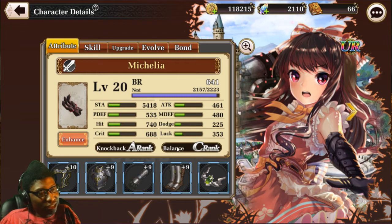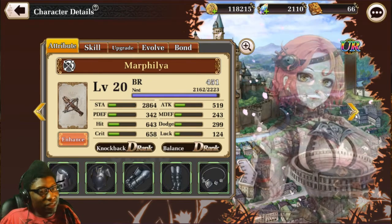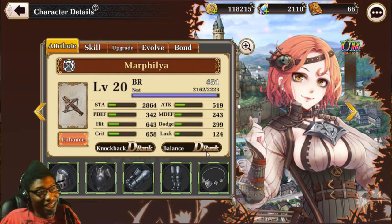This is how much balance you have when enemies hit you. If an enemy has S-rank knockback and you only have C-rank balance, you're going to get knocked back pretty far. I have A-rank knockback, so I'll be hitting enemies a decent distance back, which is pretty good.